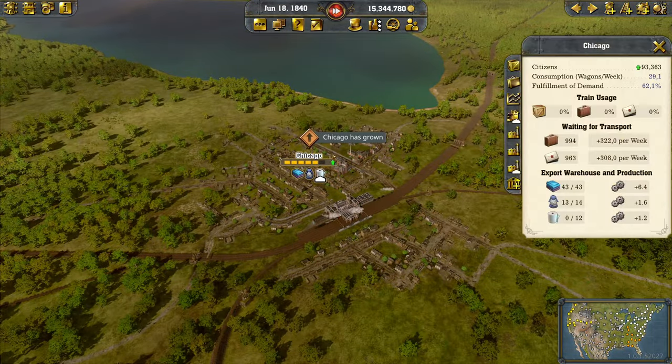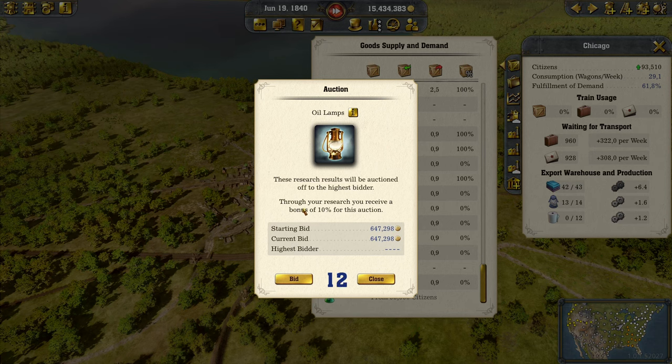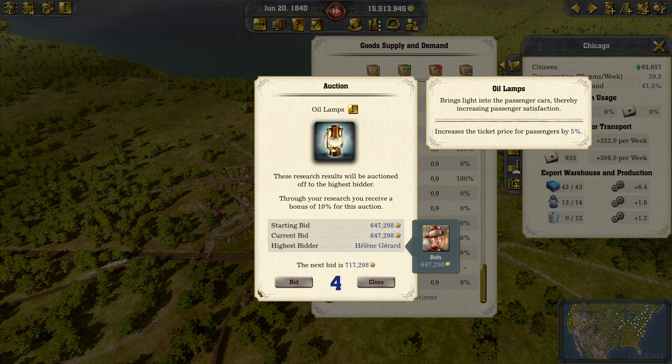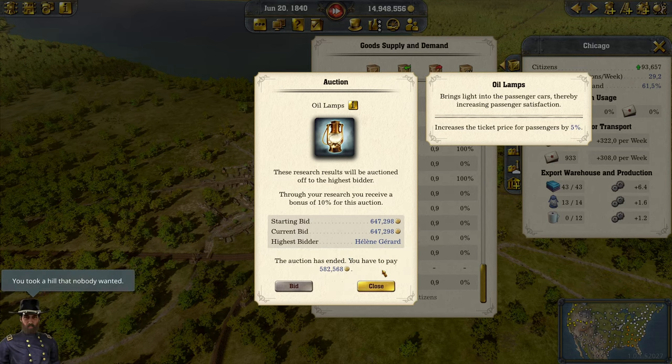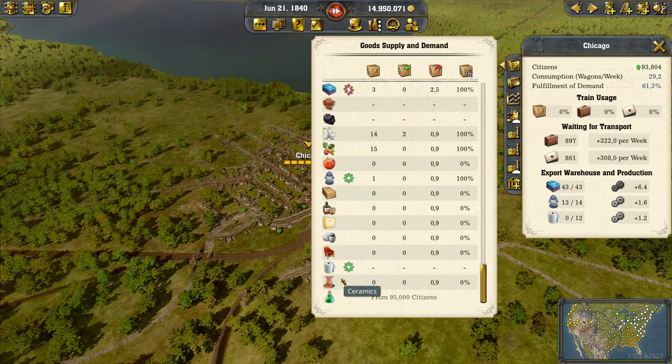This will lead to increased consumption. There's an oil lamps auction through our research — we receive a 10% bonus for this auction. It increases ticket prices for passengers, so of course I'm going ahead. No one else is bidding — thank you very much! 580,000 won, and we can speed up our research with that.